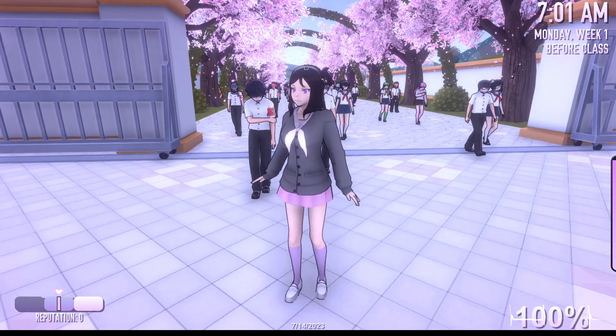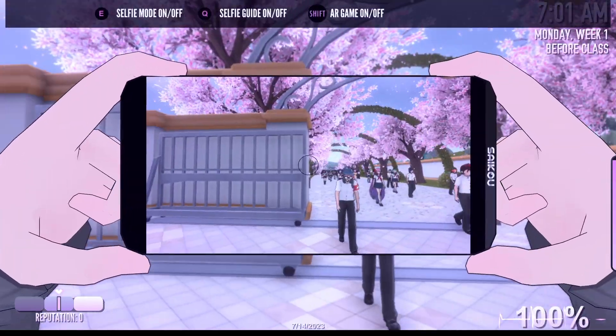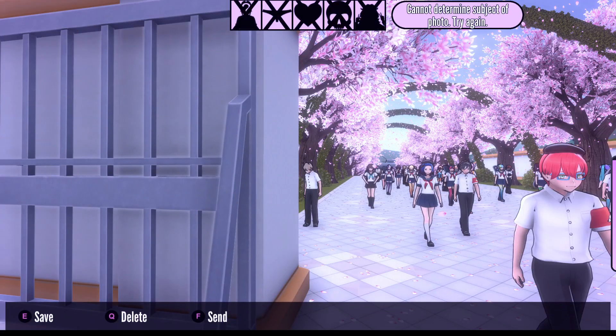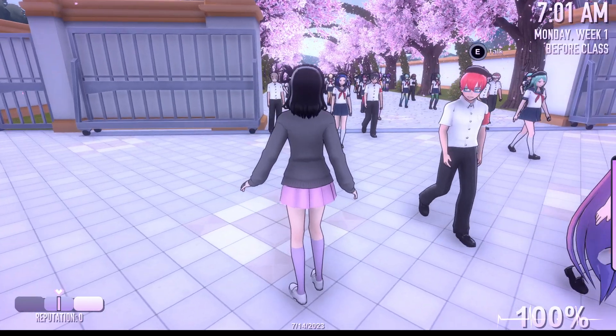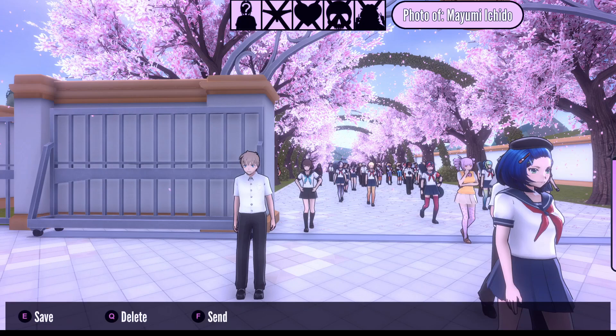First of all, we need to not forget to get a picture of Jiro, because I usually forget and I need to speed up time. He's over here — the wall's hiding him. I'll just wait until he comes around the corner. There he is! Perfect! And I also need to get a picture of Mayumi.